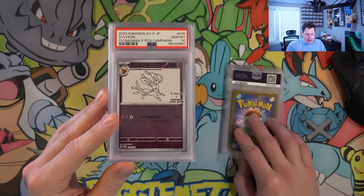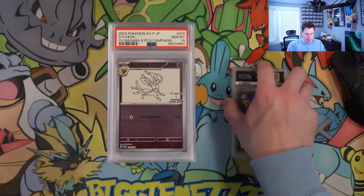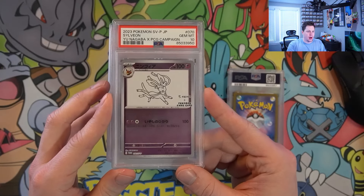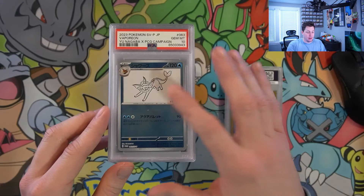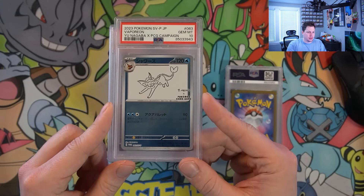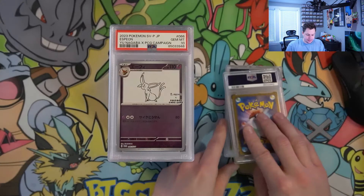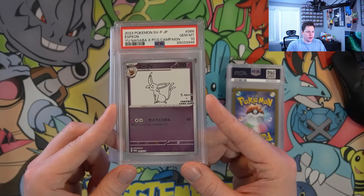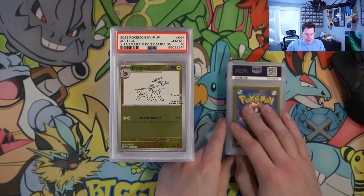We have a PSA 10 Sylveon. I love these promos — I think they're going to be worth it down the line. Right now everything is low: Japanese slabs, English slabs, everything Pokémon is just down. I definitely think these are a hold and will be a good hold for the future. Next up, Espeon — because who doesn't love the Eeveelution set.